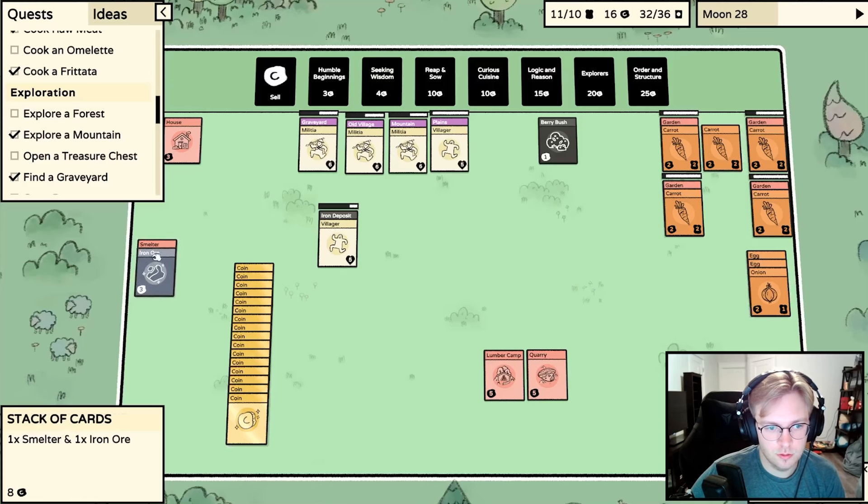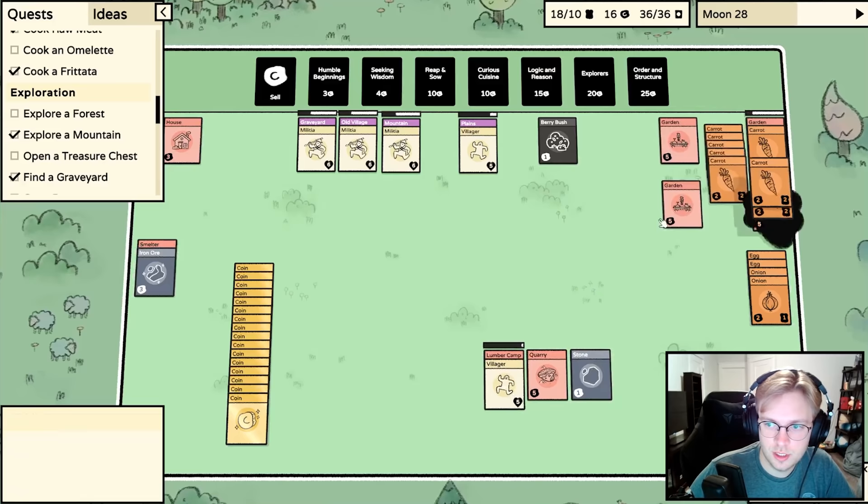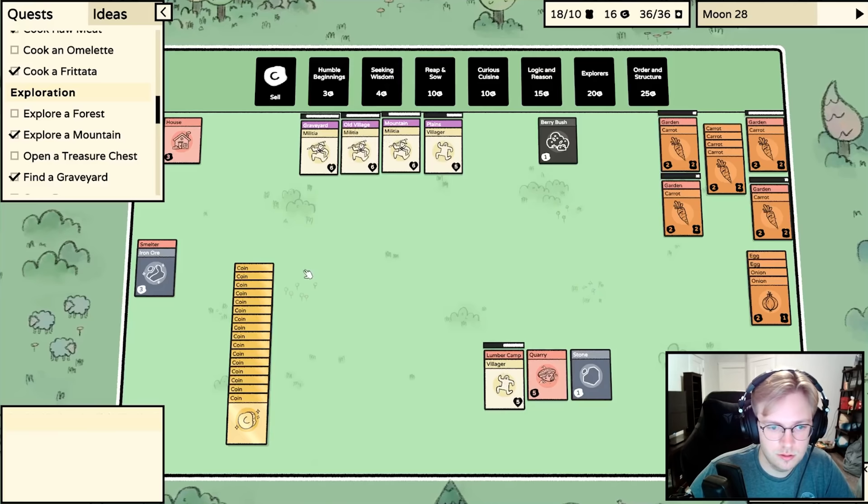We need some more ways to get food. Put a stone on the lumber camp. Carrots - we're gonna need five carrots each day. I need to make another spear. I think four militia and maybe two explorers is the way to go. I need wood to make the iron bar, then I'll buy another Explorers pack.